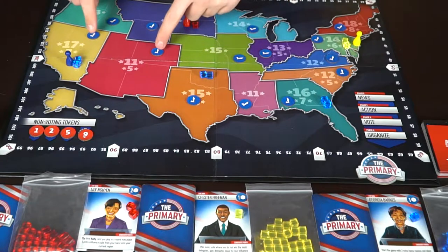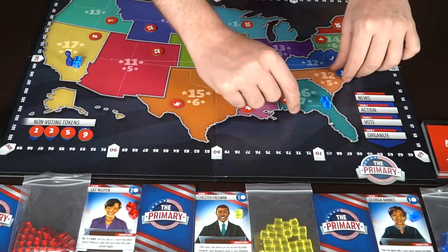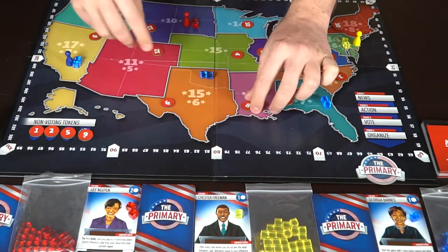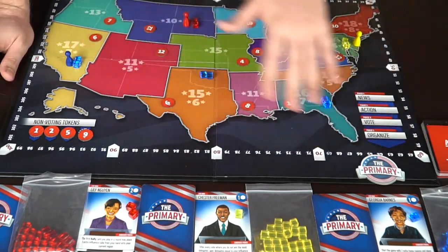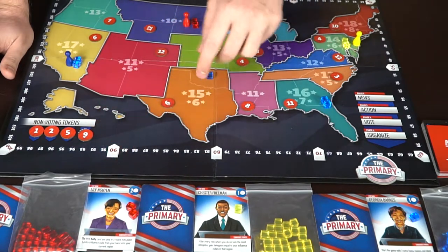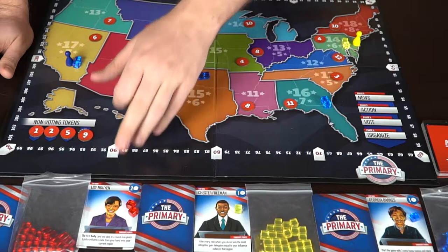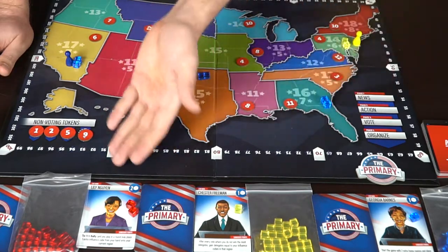Next, set up the checkmark round markers indicating which round you'll be voting for specific states, then flip them over to reveal the round numbers. As you can see, the first two rounds are one and two, so there won't be any voting phases in the first two rounds. For characters: Cheshire Freeman gains influence based on the number of cubes in a region where he didn't win, so he can regain influence on a loss. Lily Noen's first rally card each round may place one extra influence cube, giving her a stronger rally throughout the game.